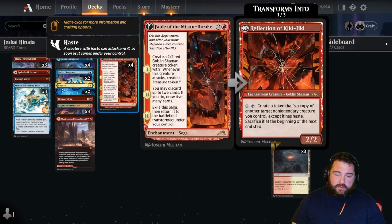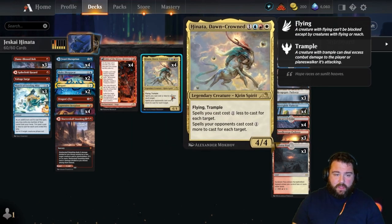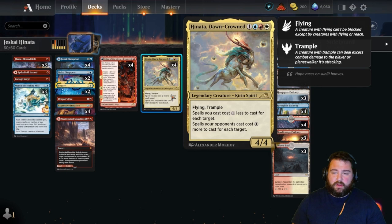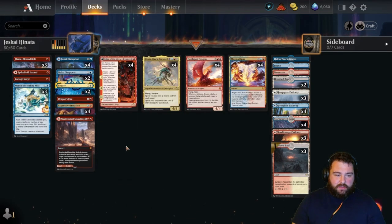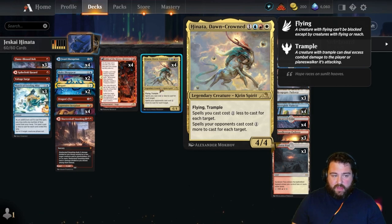The deck is based around Henata, Dawn-Crowned. It's a four-drop in Jeskai colors — a 4/4 with flying and trample. Spells you cast cost one less for each target, and spells your opponents cast cost one more for each target. This affects March of Swirling Mist, Chatter Skull Smashing, and your counters too — if you're targeting a spell with Negate, you can cast it for just one blue mana.